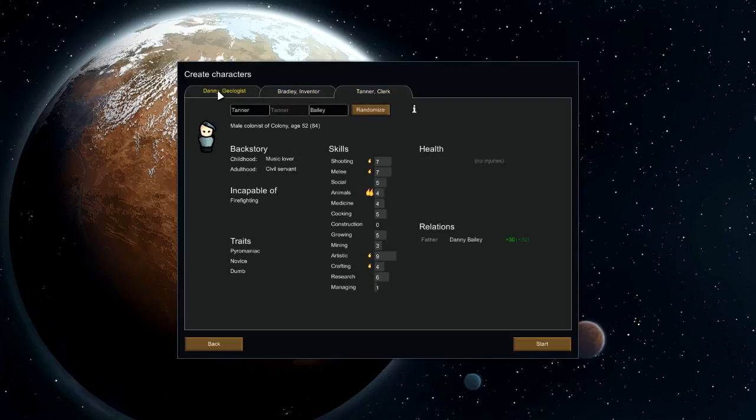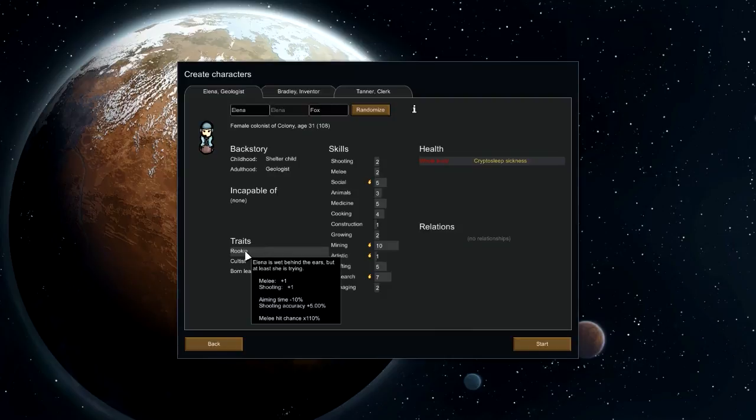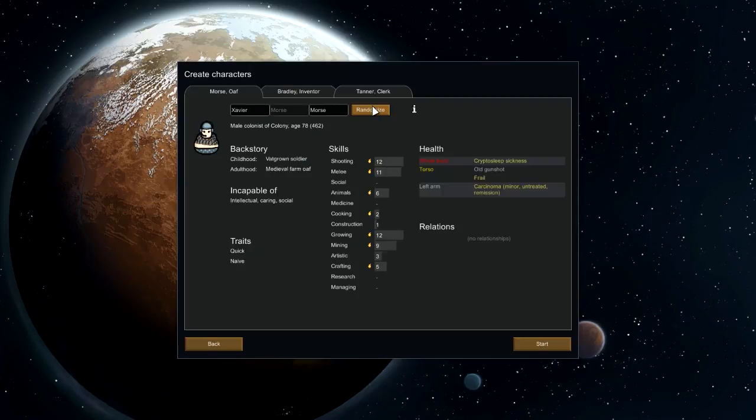Oh, that's terrible. Cultist — that's tempting. Born leader, so better social. Decent researching. No, no, no. We need someone good at fighting as well. Too smart? No. Incapable of intellectual care. Look at this — he has cancer on his left arm. Yeah, that one's no good. The first episode's always just re-rolling a lot of people.